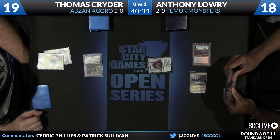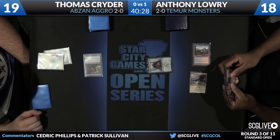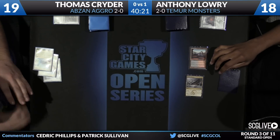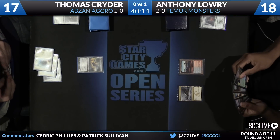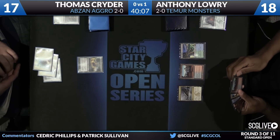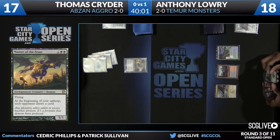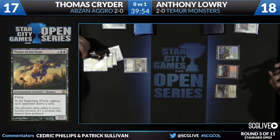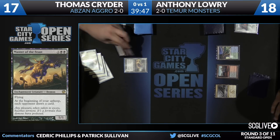The Spiteful Returned is ready to start attacking. Not much of a blocker for numerous reasons. Lowry does have a Rattleclaw Mystic that allows him to ramp — looks like he will trade. He's down to 18 from the Spiteful Returned trigger. There's another copy of Mana Confluence, so Kreider's going to take two more points of damage. And it's a Master of the Feast — this threat is pretty good against Temur. They don't have spot removal; their answers are things like Temur Charm and Crater's Claws, which are not that efficient.